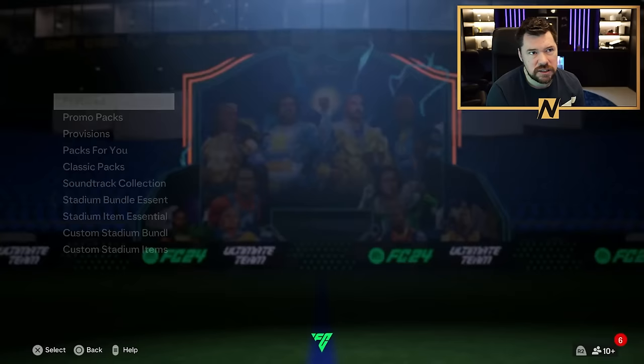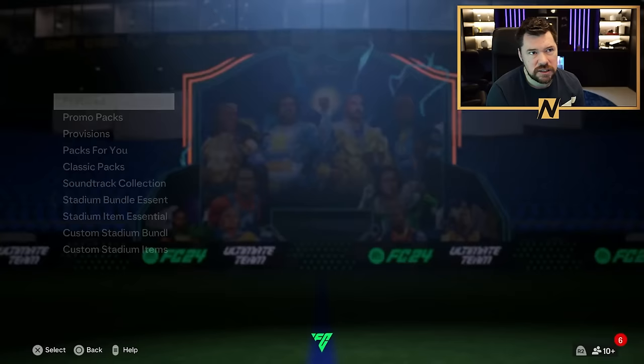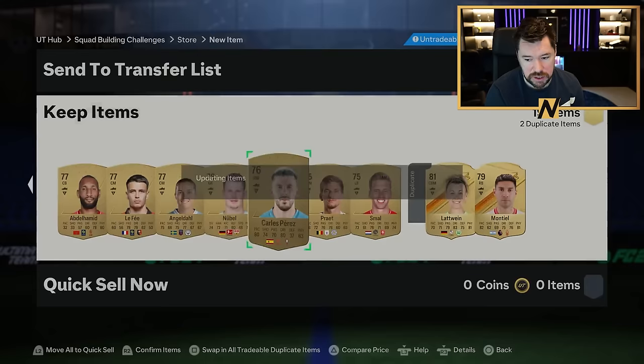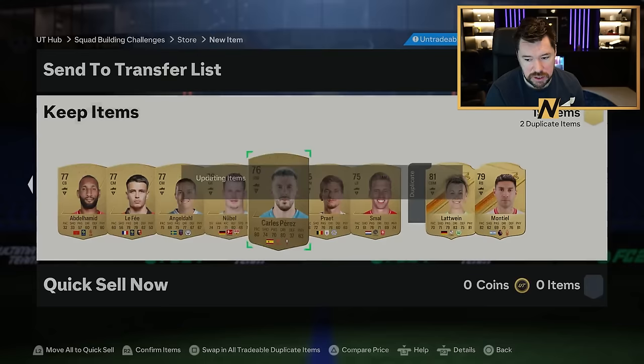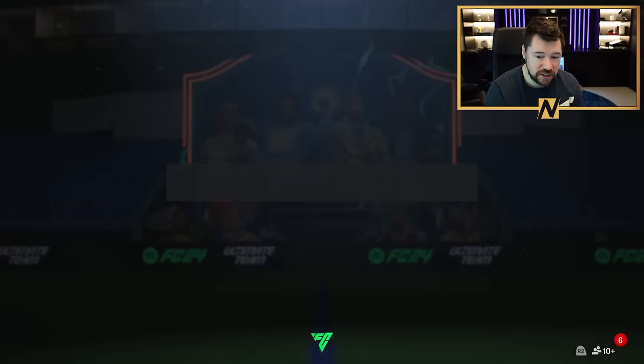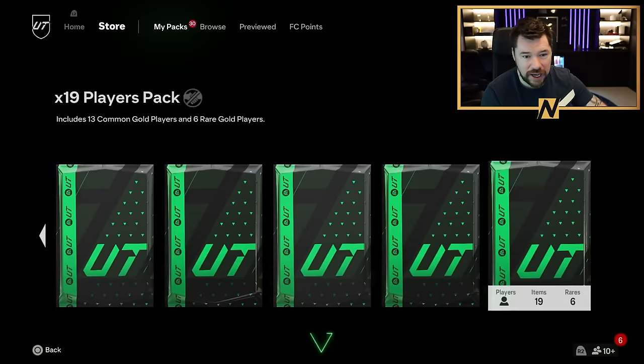We've got some 19 player packs — nothing special in there. Portuguese — be Ruben Diaz or Bernardo Silva. It was Mendez — never mind. It's crazy — it makes me just want to sit here and do this, but then it's like, what's the point? Because the whole point of the game is to play with the players, not just get them. That could be a walkout — it wasn't, it was Barnes. Juan Bissaka and Arias as well. Only 30 packs left, so everything you see now is the end.